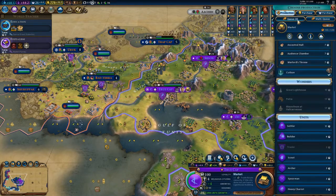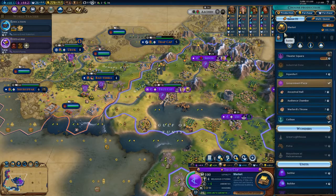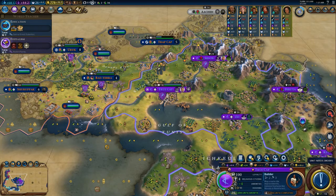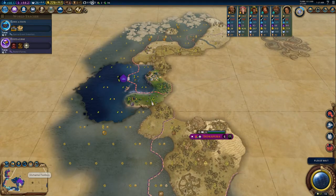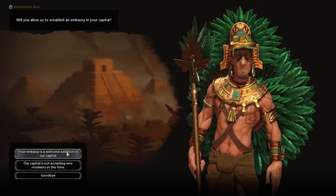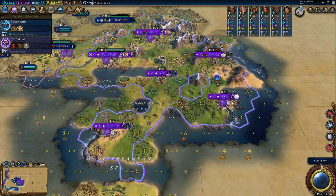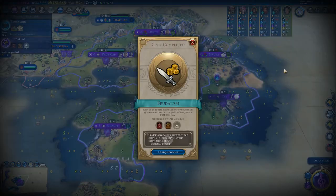You could go for a builder as well, actually. Even before the market you can put a turn into a builder. Move here, next turn.